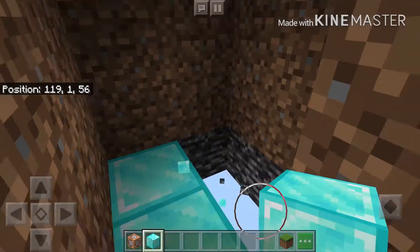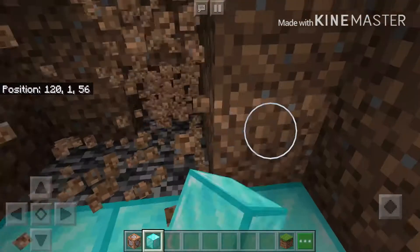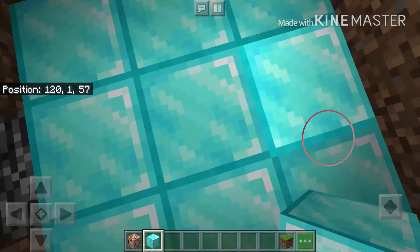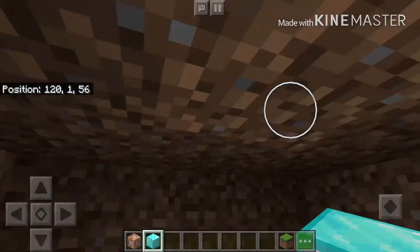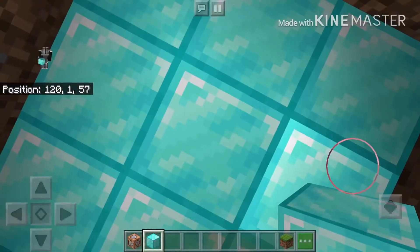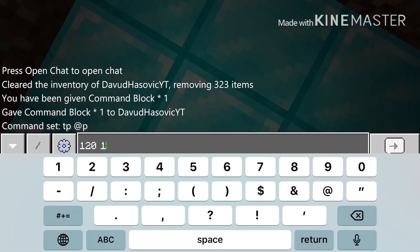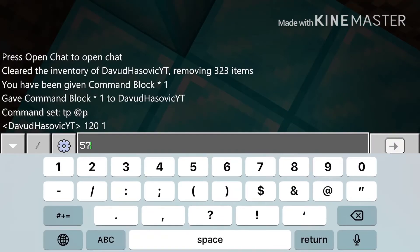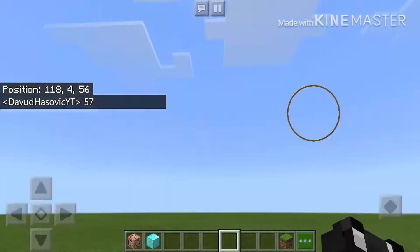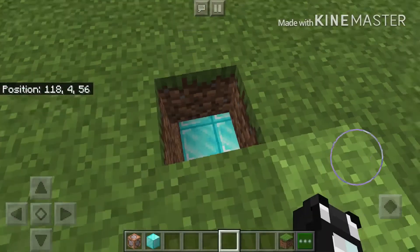I'm almost done with my house — you guys can make yours as big as you want, it does not matter. Once you're done, stand in the middle of your house, or anywhere inside it. Look at the position coordinates shown on screen and type them in the chat so you remember them. Mine were 120, 1, and 57. To enable coordinates, go to Settings, scroll down, and turn on 'Show Coordinates.'